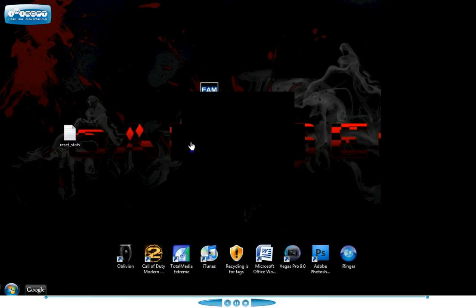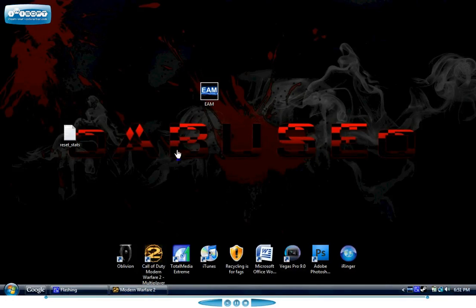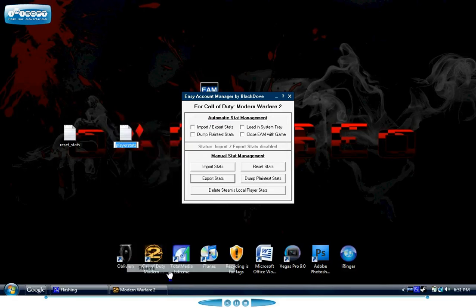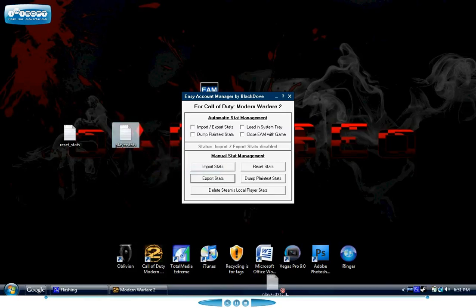Then just alt-tab out to the desktop and what we're going to do is export the stats. There we go — stat export successful — and then another notepad shows up. Then we're going to do the same thing as the hack: just copy, delete that one, and then paste it into your chosen notepad. Paste it — there we go — and then we're going to go import stats. We also have to click these two things: import/export stats and dump plain text stats.